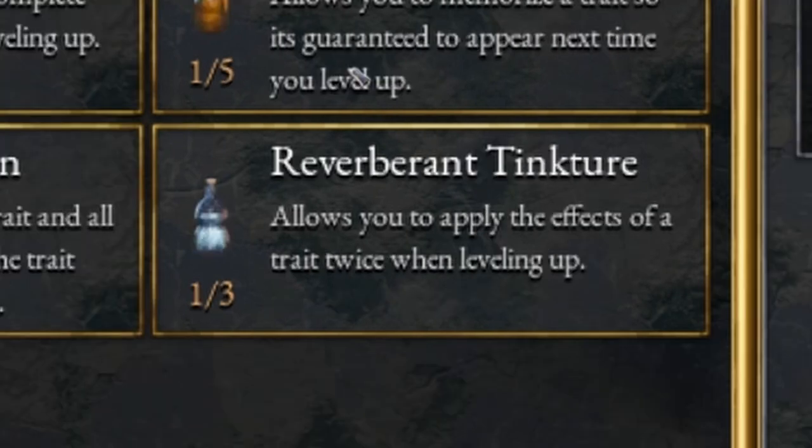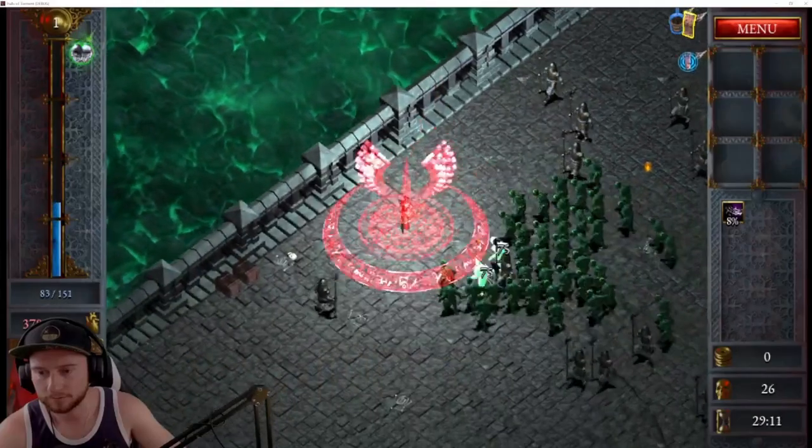So beware. The fourth and final potion is Reverberant Tincture. This allows you to double the effects of a trait on a single level up. So let's say you get damage plus 10% — you drink this potion, choose damage, and it'll now be damage plus 20%.